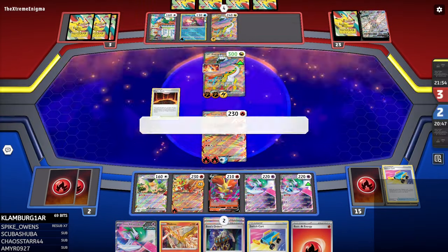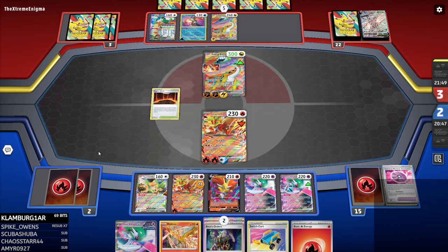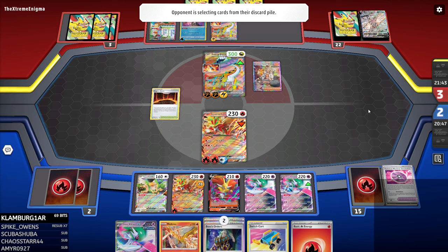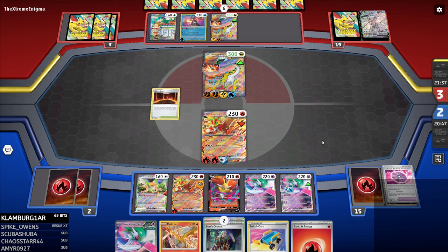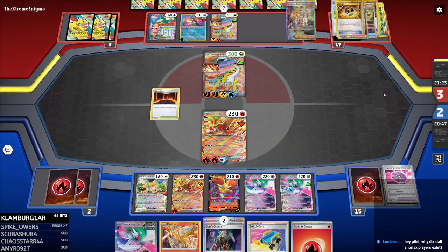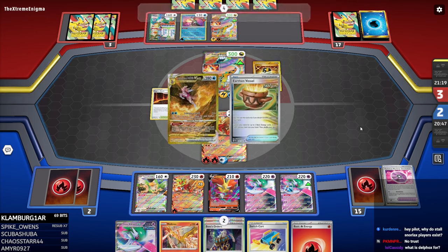Or if the Magma Basin stays in play, I can Boss's Orders — the Squawkabilly ability or something. I have a lot of win conditions. It's just this Iron Valiant build plays like eight switch cards, and that's not always a good thing when you want consistency. But I don't think you're going to find another Cycling Road. You are not going to find another Stadium. You don't play Stadiums in this deck.